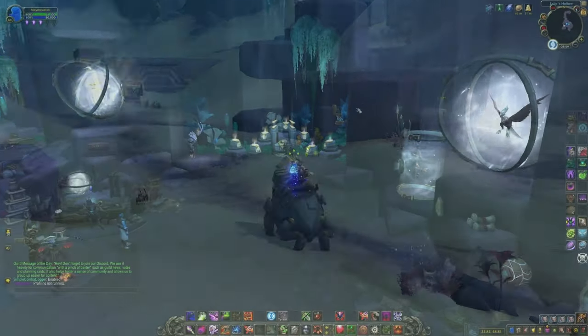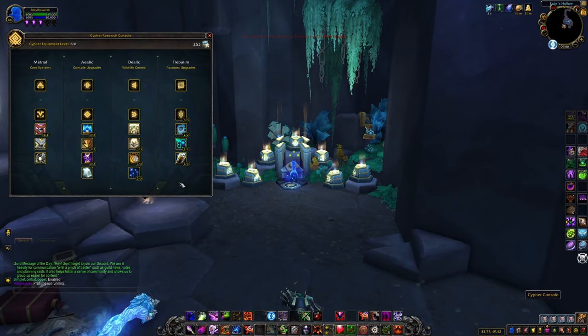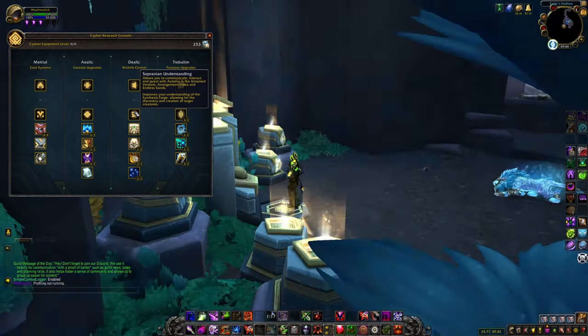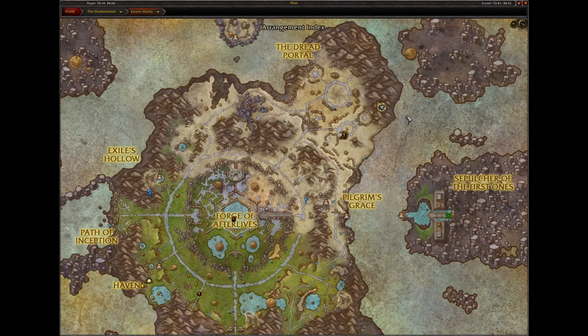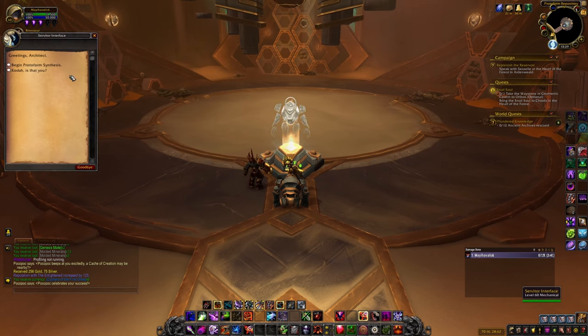Make sure you've unlocked Protoform Synthesis in Zereth Mortis. To do this, you have to unlock the Sopranian Understanding Node in the Cypher Research Console and complete the quest that appears when you have done this. If you are unsure, run over to the Arrangement Index and see if the hologram lets you speak to it. If it does, you're good to go.